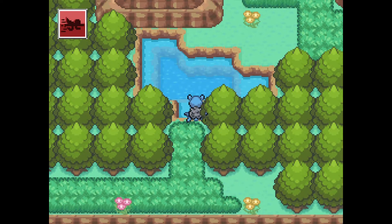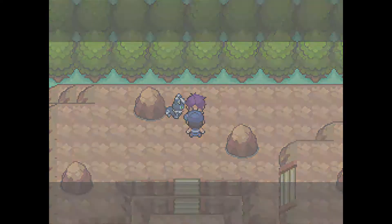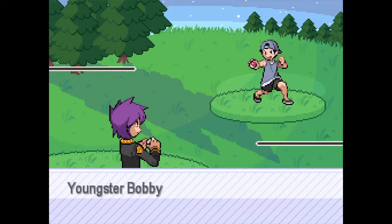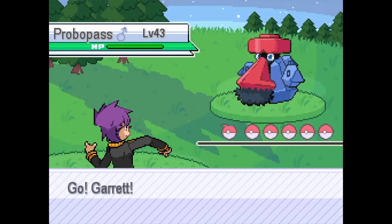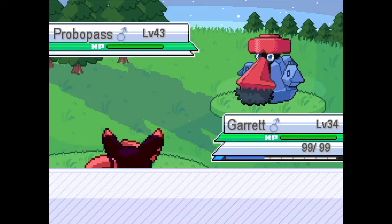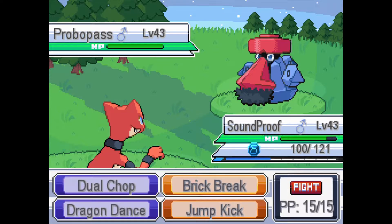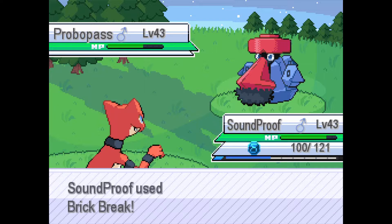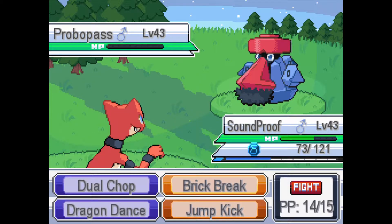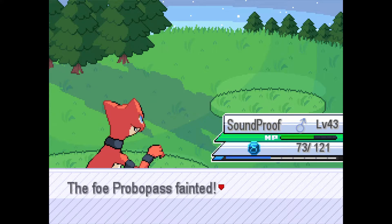A Venipede appears — we can probably outspeed it so let's speed through the grass. Next trainer: let's battle with full force. The opponent has two Pokemon. Probopass comes out — it's a Fighting type check, sending in Soundproof. Taking a Stone Edge for 21 damage is easy work. Brick Break doesn't KO because Probopass hangs on with Sturdy. Taking Earth Power, then Dual Chop finishes it off.